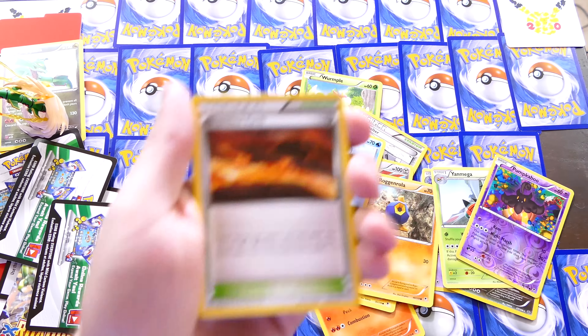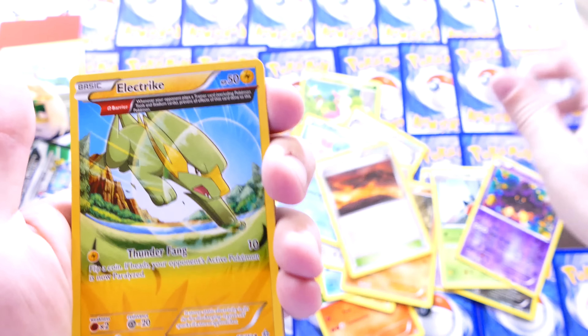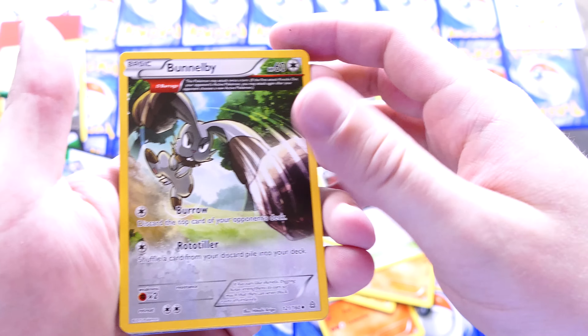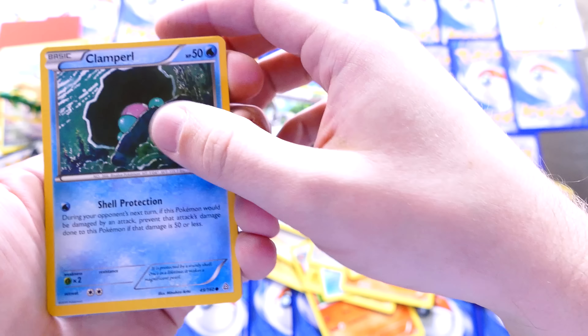Next pack. Scorched Earth — I love using that in the online game. Full Art Electric card, or like three-fourths art. And a Bonnie. Same style — that's really cool, I like those styles. Clawitzer, Klinklang, Goomy, Lumineon, Hippopotas. And a...